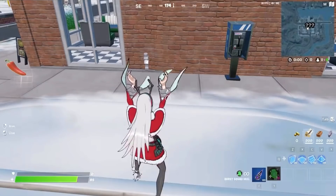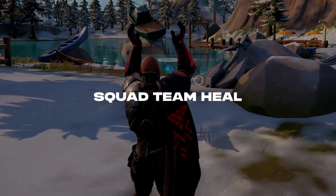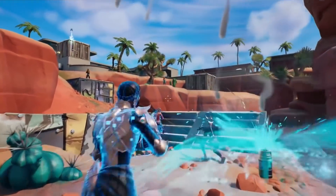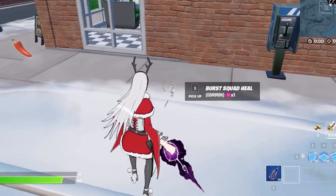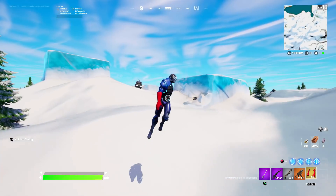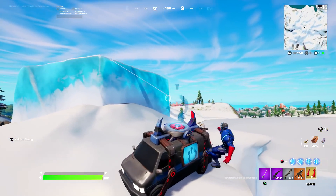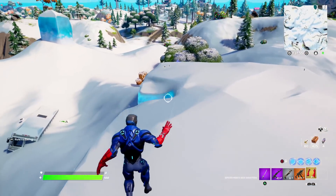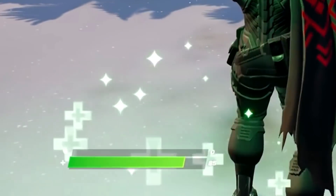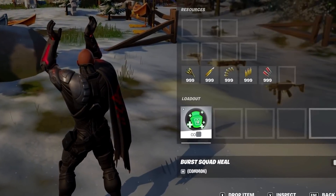Believe it or not, there is another healing item in Fortnite that's in the works for the future, and it's called the Squad Team Heal. It's very similar to the keg we just got in Fortnite, but instead you hold this over your head and it'll heal all your team in one burst — kind of similar to the Bandage Bazooka. It currently has a cooldown time of three minutes, which is quite long, but that kind of balances out how overpowered it is. As you can see, it instantly gives your whole team a bunch of health. When it enters Fortnite, it's going to be ridiculously overpowered if you get your hands on it.